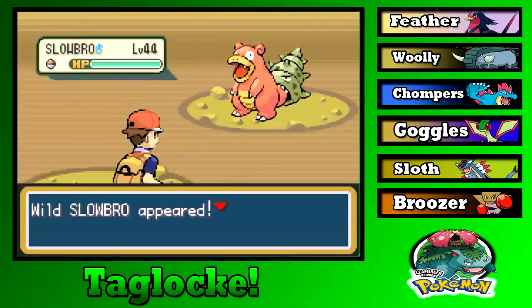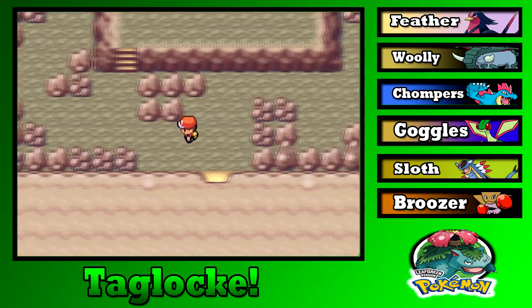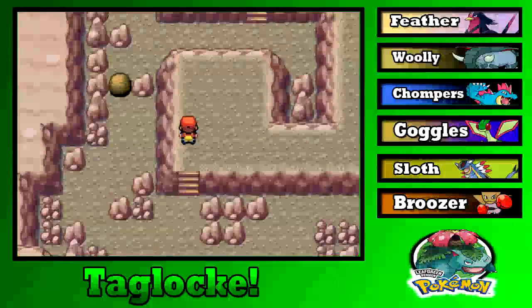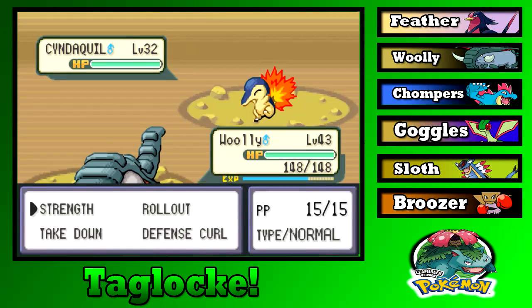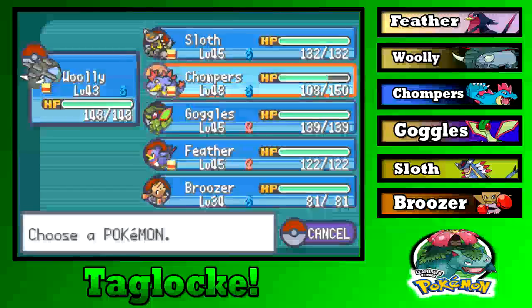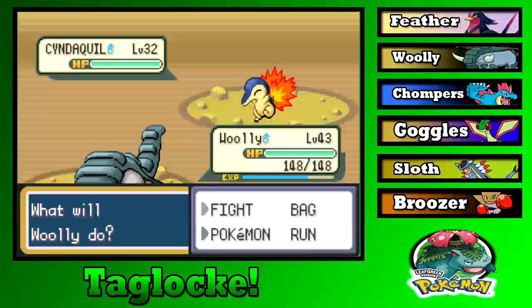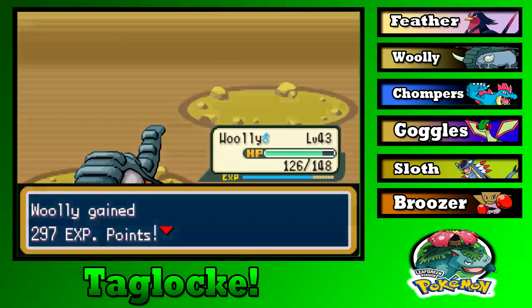That's one puzzle down. If I could run into something else, that'd be nice. We could have gotten a Cyndaquil — that would've been pretty good actually. Would we have needed a Cyndaquil? I guess for something against grass, but we have Feather for that, and it would've added another Water weakness. Takedown it is.